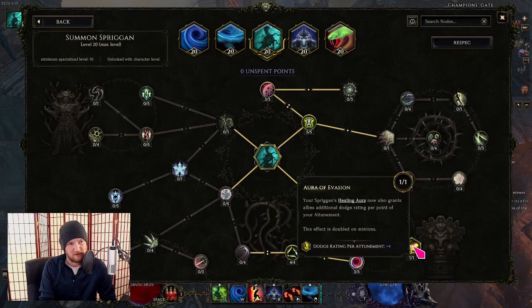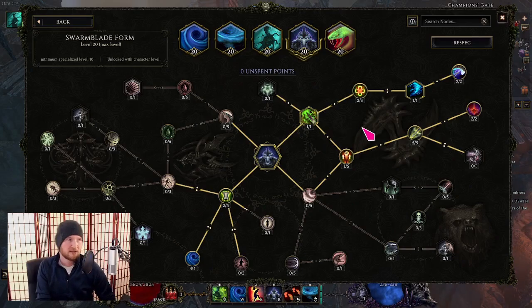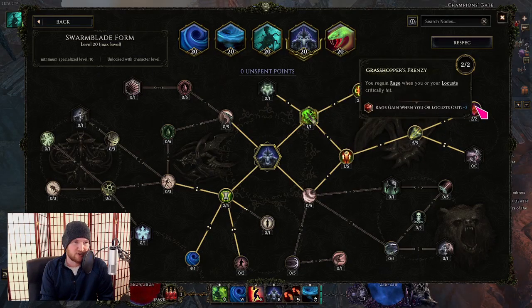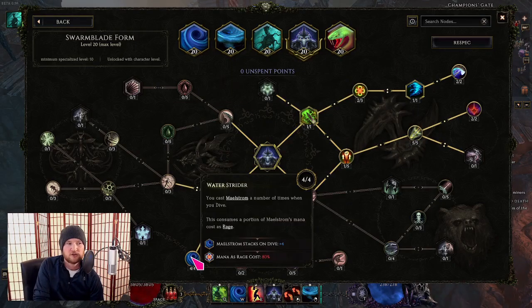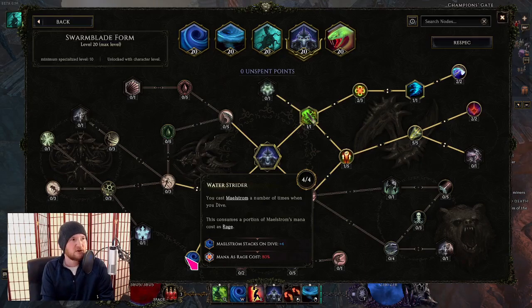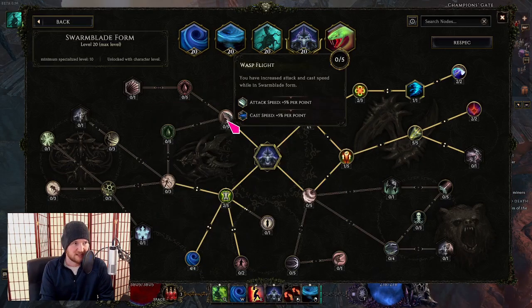The Spriggan tree also has two points for a little extra dodge rating, then all the remaining points for as much tankiness as possible. In swarm blade form, the first things to pick up are the top right nodes — proccing the tornadoes, and then all the rage gain on crit with five points into base critical strike chance. You don't need all four maelstrom stacks on dive; you need about three, because three times two is six, which procs your haste and frenzy. Extra points can go to flat dodge, stun chance, or attack speed.